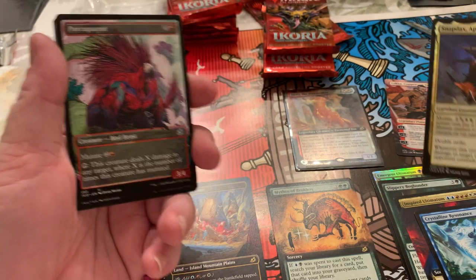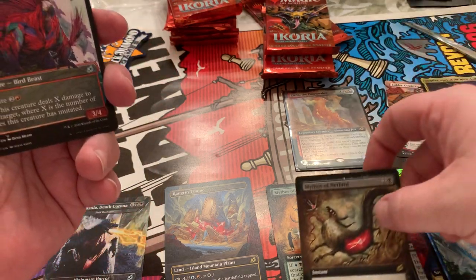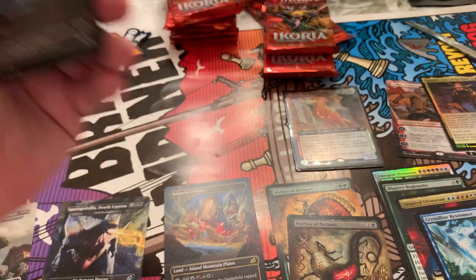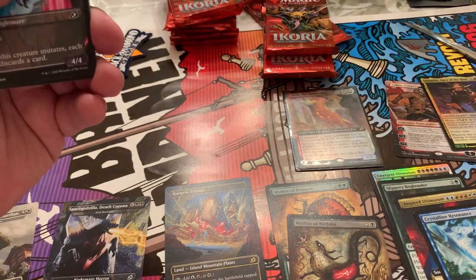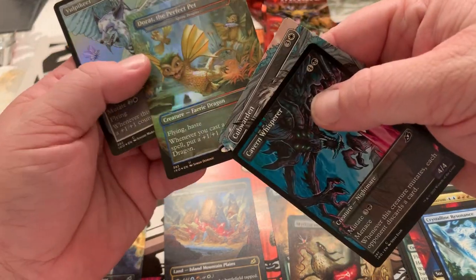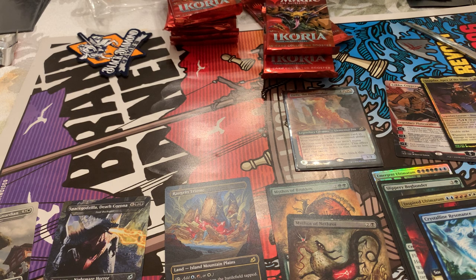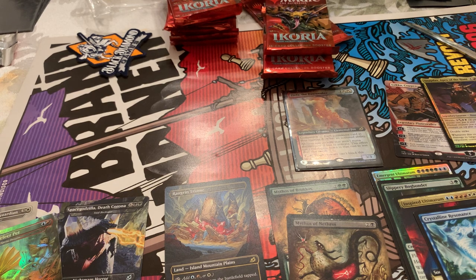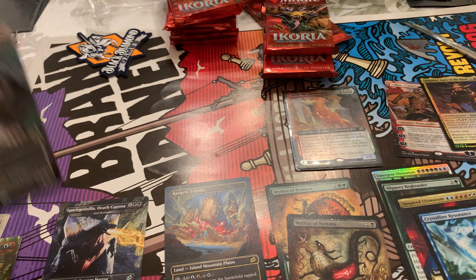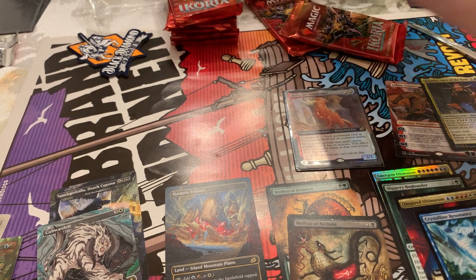We've got another Mythic. A Mythos of Nethroi. A Porcuparrot — that's an Uncommon. Cavern Whisperer. Cub Warden. And a Foil Doreye — The Perfect Pet. Look how cute. These are the Godzilla special cards and they're some of the most collectible. Cub Warden is a rare alternate art. Foil and non-foil. Let's move on to the next pack.